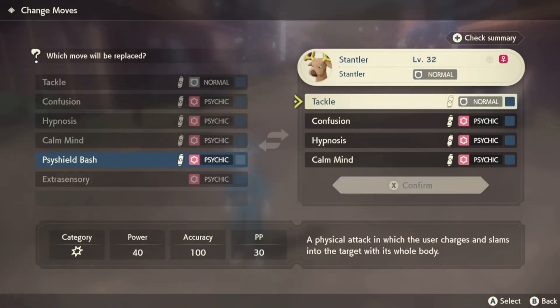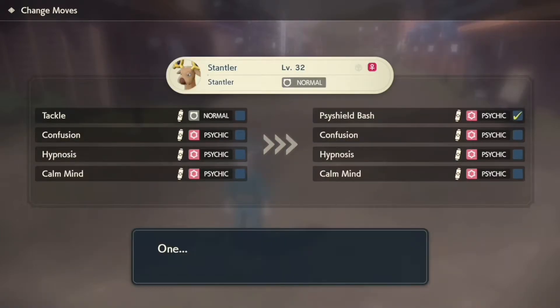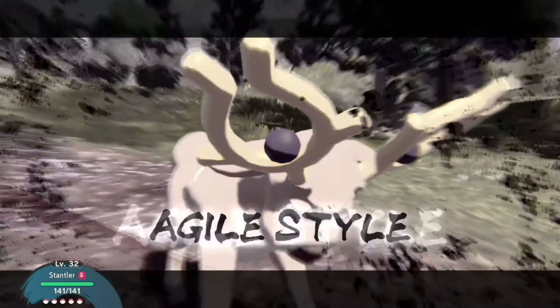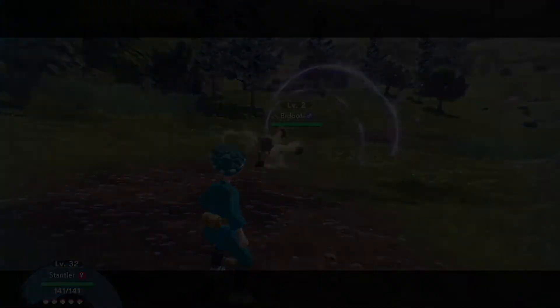For Stantler, the move is Psyshield Bash. Stantler learns the move at level 21 and masters the move at level 31. You need to use Psyshield Bash in the Agile Style 20 times, then you will get the prompt to evolve him.